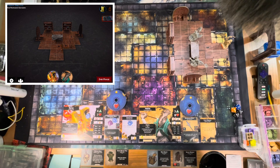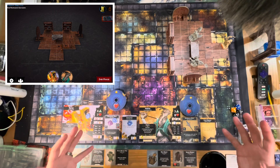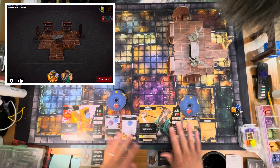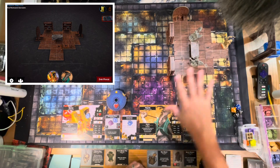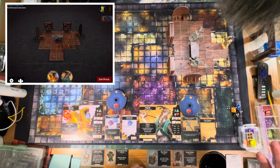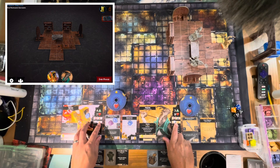On your turn you have three actions but one has to be a maneuver, so it's really two actions and a move — though you can move up to three times if needed. Your movement value is shown with the green arrows above your health. Besides moving, you can explore 3D terrain via the app. You can also fight or attack an enemy. When attacking you roll the die next to your weapon card; when defending you roll the die next to your shield.